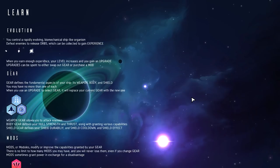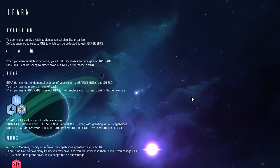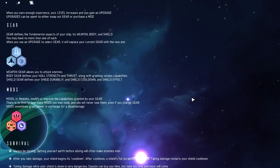When you use an upgrade or select gear, it will replace your current gear with a new one. Weapon gear allows you to attack enemies. Body gear defines your hull strength and thrust along with granting various capabilities. Shield gear defines your shield durability, shield cooldown, and shield effect.